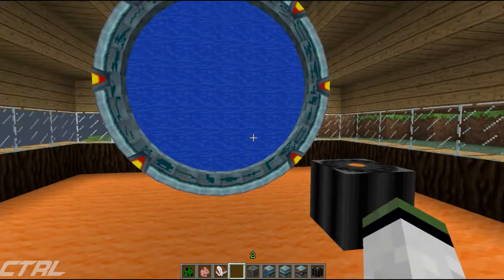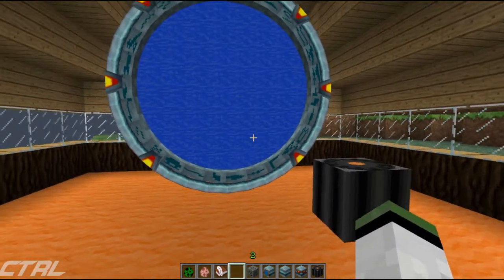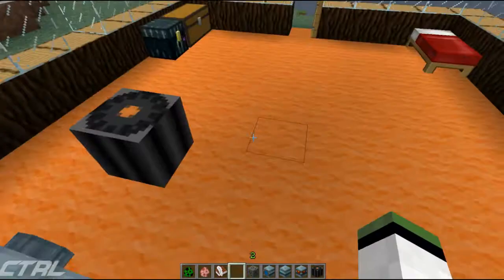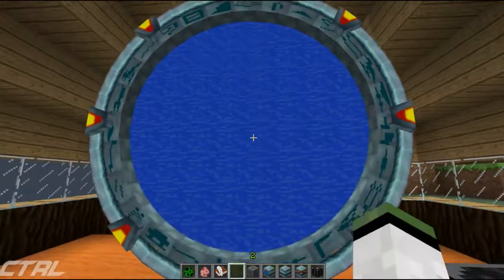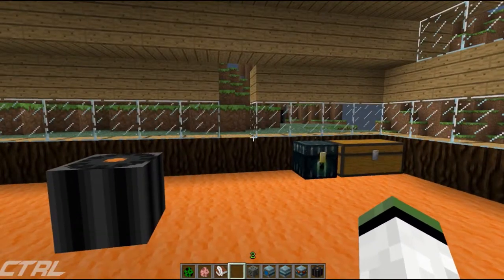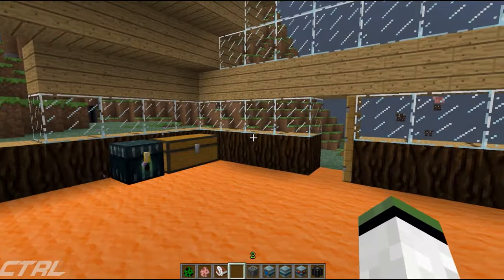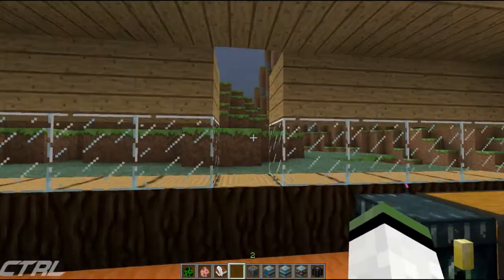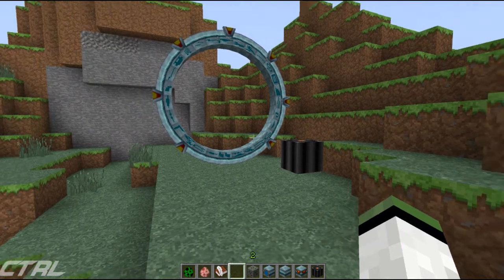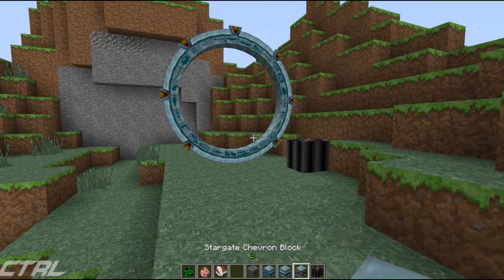I actually love that feature because it means noobs get confused, which is kind of awesome - you like being able to laugh at people who can't do anything properly. Let's head back through inside my house before everyone starts getting dizzy, and out of my makeshift door. So there are loads of crafting recipes for this: we've got a Stargate base, Stargate ring block, Stargate chevron block, and Stargate controller.